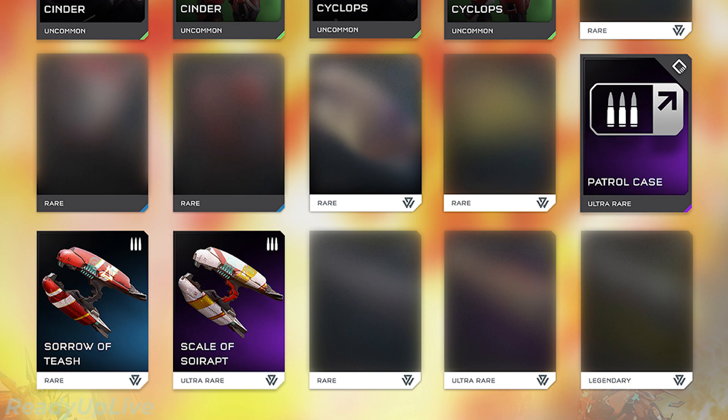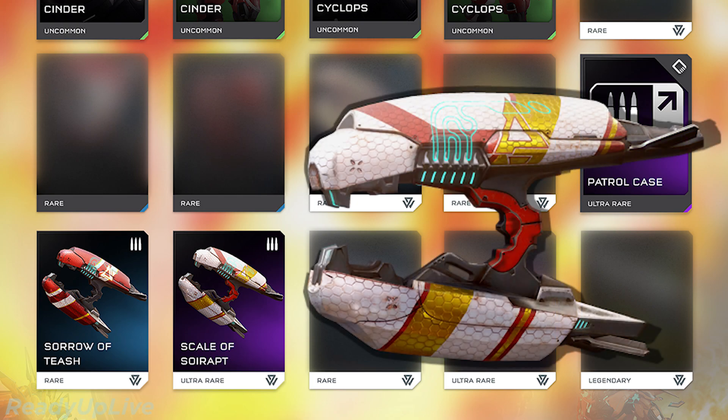We got a new weapon mod — the Patrol Case — which obviously does ammo things. As we all guessed, we're going to get some different plasma rifles: the Sorrow of Tash and the Scale Left Swarat.